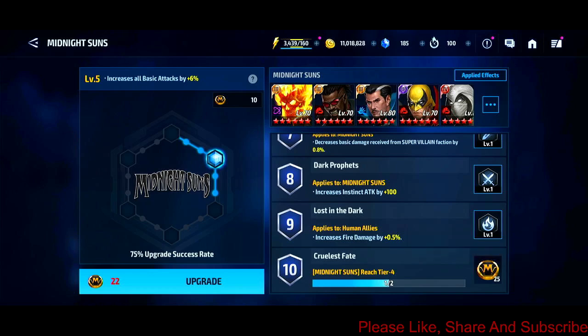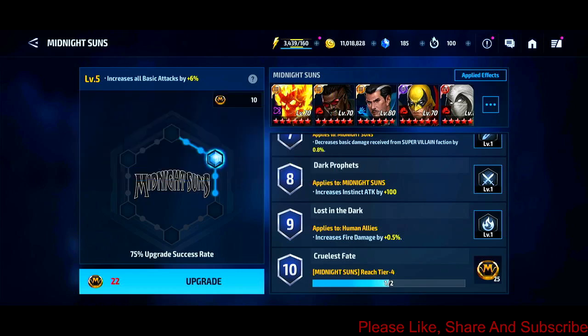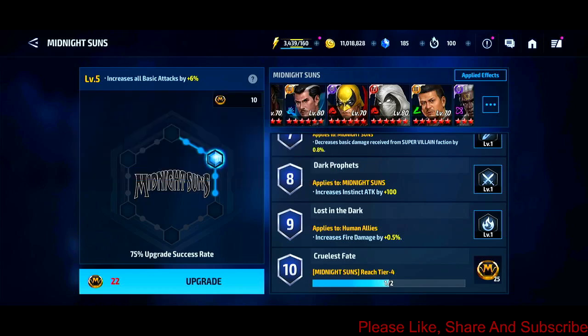So you do those missions, you get tokens, and then you spend those tokens to upgrade this — I want to call it a hexagon. You spend tokens to power this up; it goes all the way up to level 18. As it goes up you get stronger — the next level gives like 9% basic attack additional pierce damage. However, the fine print here says this will only apply to the characters within this group. So Dr. Strange, Moon Knight and so on will get 6% all basic attack increase because it's at level 5. It's an RNG-based system, so you're not guaranteed to get the upgrade.